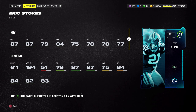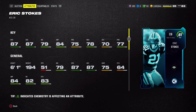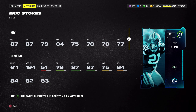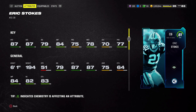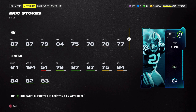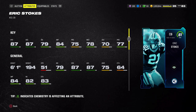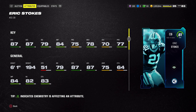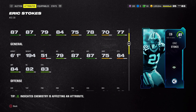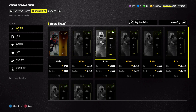The market has shifted with Campus Heroes — a lot of cards that would have been budget are now 70, 80, even 100,000 coins. So Eric Stokes at 25,000 is really good, especially compared to Deion Sanders at 300 to 400,000 coins. He's definitely in the budget category and is the fastest corner I'd put on my football field. Definitely consider picking him up — he's super cheap at around 20k.